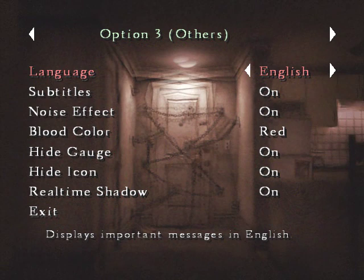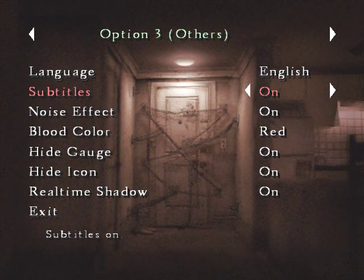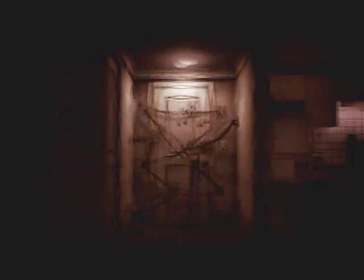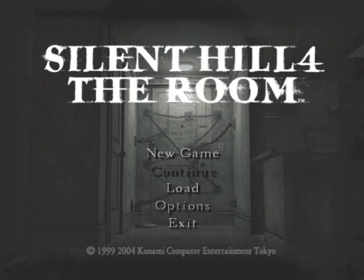Subtitles on for sure. Noise effect? Yeah, I'll keep it on. Blood color? I've always wanted purple blood. No, red. The gauge, the health gauge, stuff like that. Shadow? Yeah, I'll keep that. That should do for now. Options set — I guess I'll play normal mode. Sure, why not? See that? The little loading logo was the Silent Hill saving thing.